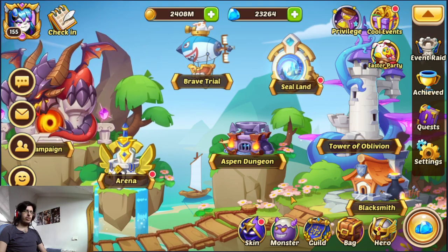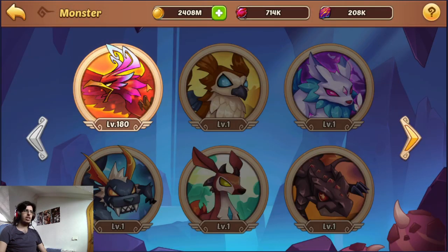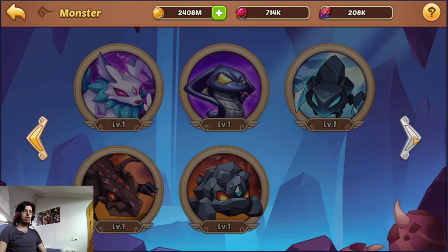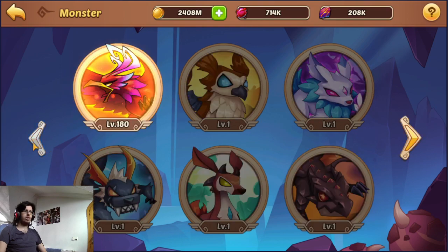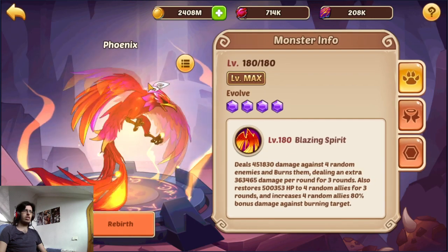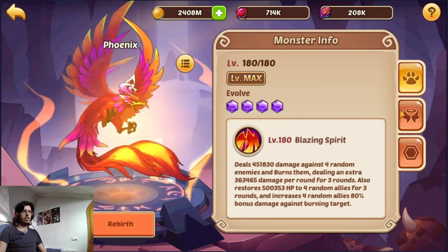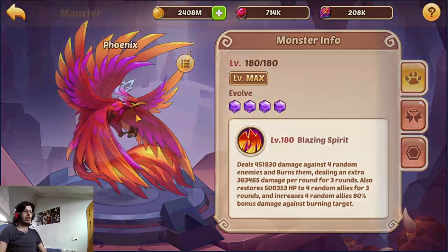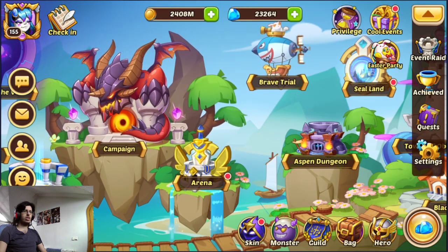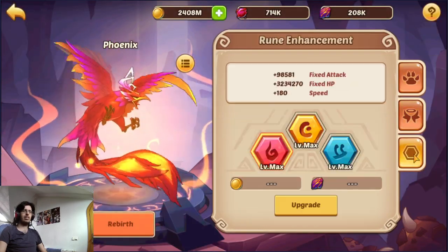Next up we have the monsters. When you click that section you will have nine monsters as pets. From here you want to choose the phoenix. Phoenix is the best pet as a starter and throughout the whole game. My account is a one year old account and I'm still only using phoenix. It's the best pet that exists right now.